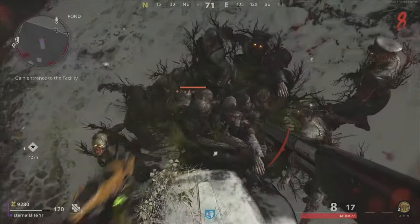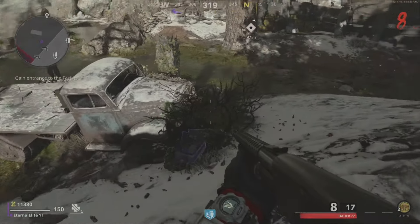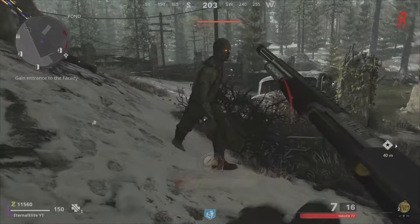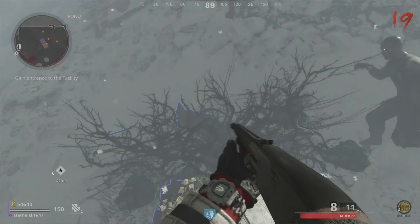Now we're going to do the toxic growth glitch. Go ahead and build up your one toxic growth. Once you build that one toxic growth, jump down and pop one. You'll see your one toxic growth should be active — make sure you have at least 15 to 20 zombies and you must be on at least round seven.